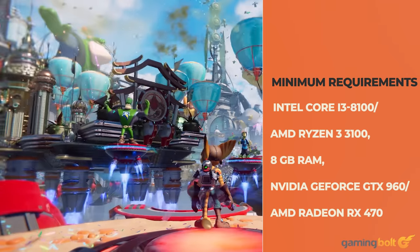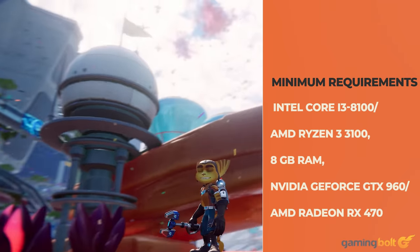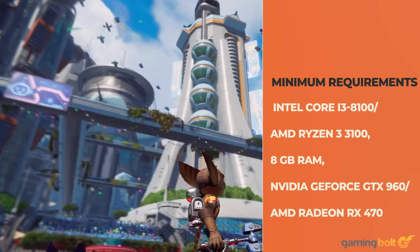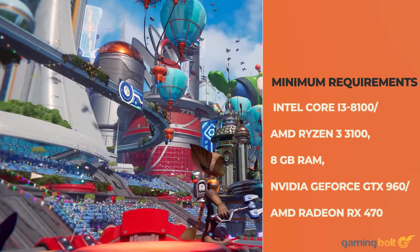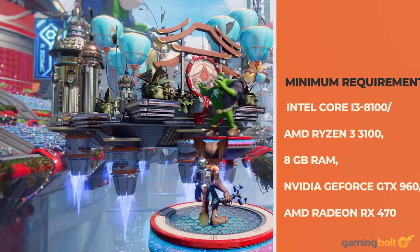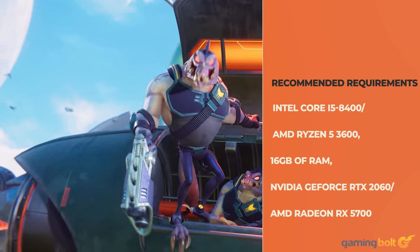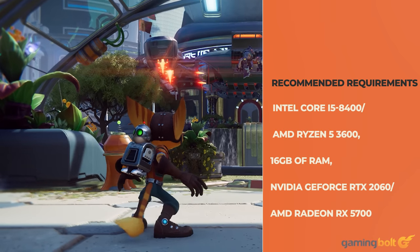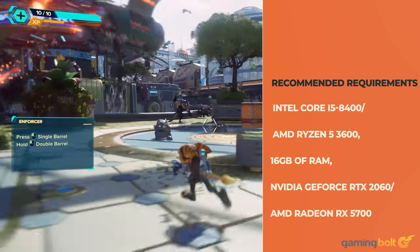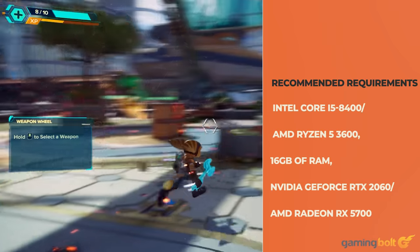In terms of minimum requirements, Ratchet & Clank: Rift Apart recommends at least an Intel Core i3-8100 or AMD Ryzen 3 3100, 8GB of RAM, and an NVIDIA GeForce GTX 960 or AMD Radeon RX 470. Recommended requirements include an Intel Core i5-8400 or AMD Ryzen 5 3600, 16GB of RAM, and an NVIDIA GeForce RTX 2060 or AMD Radeon RX 5700. In both cases, an SSD is a must.